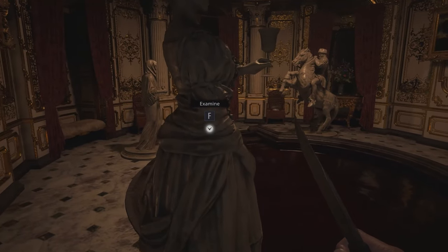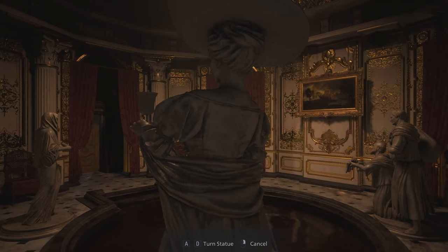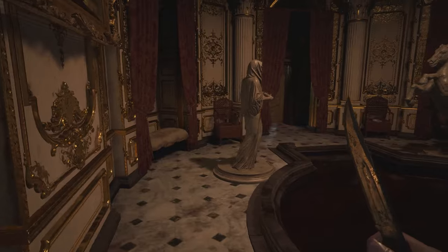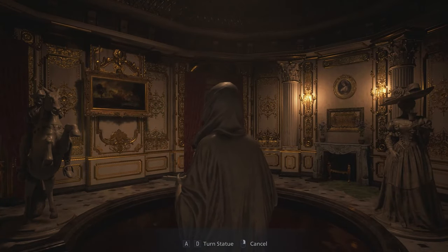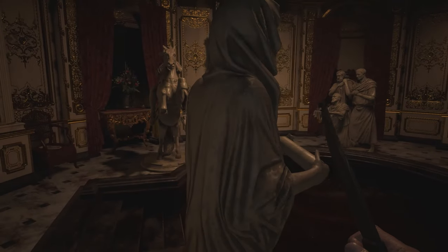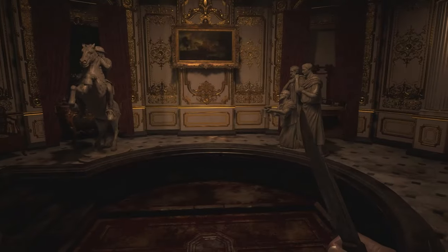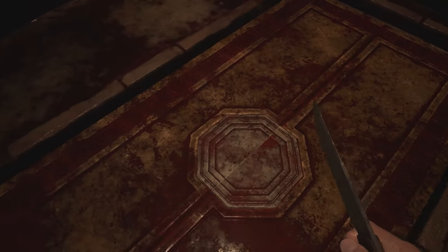And that's it. You want the two women looking at each other, and you want the statue of the beggars looking at the man on the horse. Don't touch the man on the horse at all — he will be absolutely fine facing where he is. After that happens, the blood or wine or whatever it is in the pool there will fade away, and you'll be able to go down into the basement.